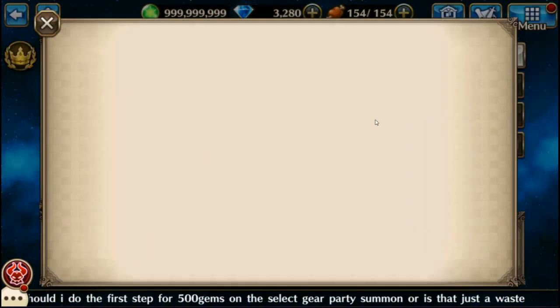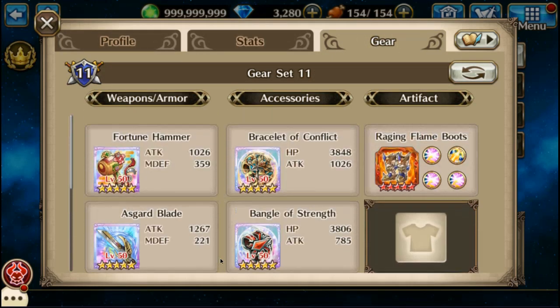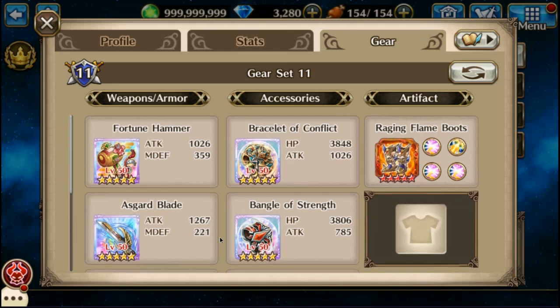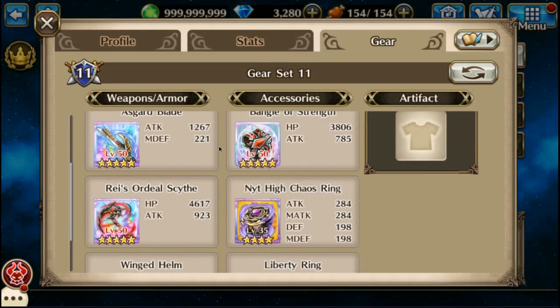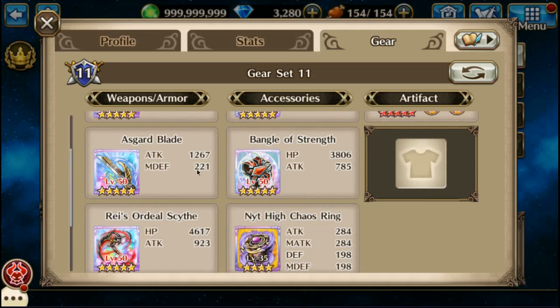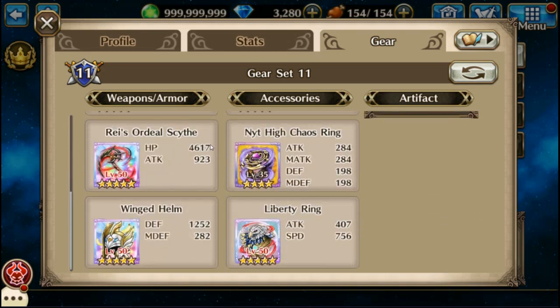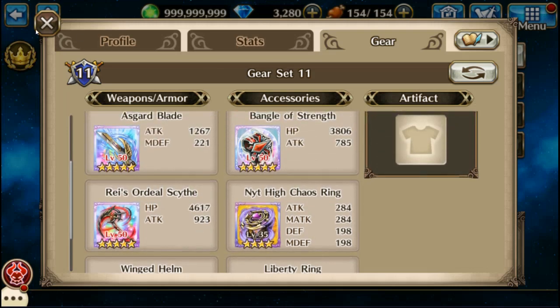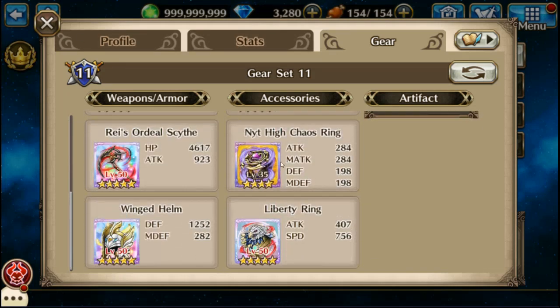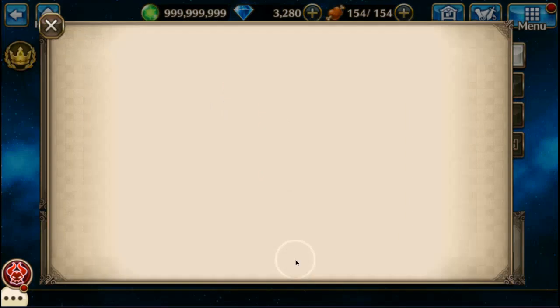Next I've got a Loki, and on him you can see that I have the Ordeal Scythe and the Fortune Hammer position swapped so I get the effects at different times, because they don't stack at the same time. I've got the Asgard Blade there as filler, and you're probably going to need high chaos rings on some of your characters with lower dark resistance.